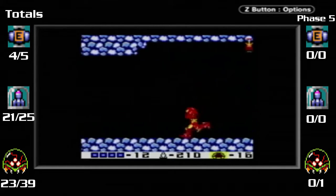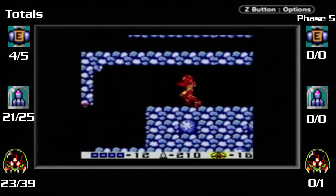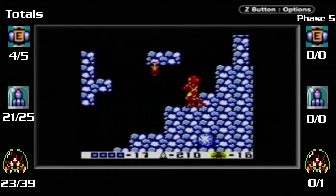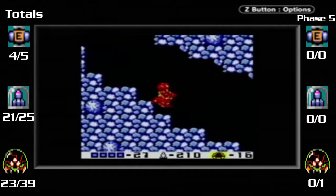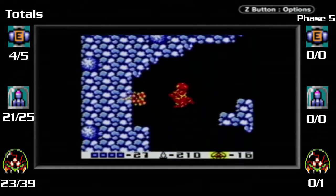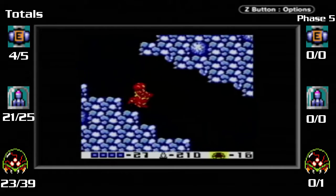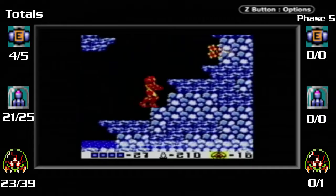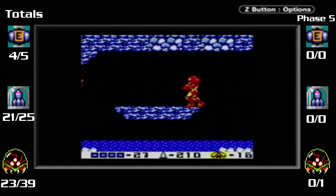Ow. Now, over here, this is where the acid lowered. These enemies right here are great for grinding missiles out of them. And the missiles are facing down for some reason, which looks kind of funny. I think it's mostly if they're coming from the side. And we've got even more acid right here.